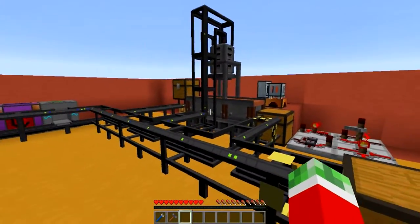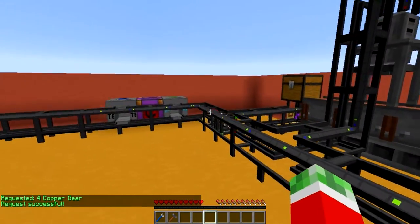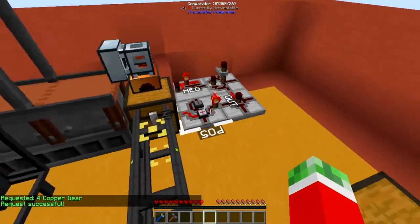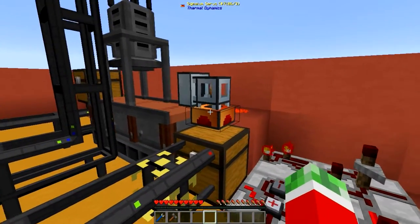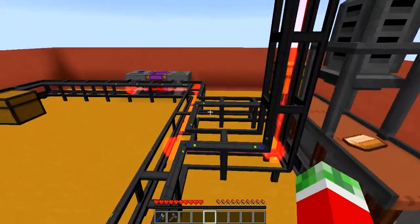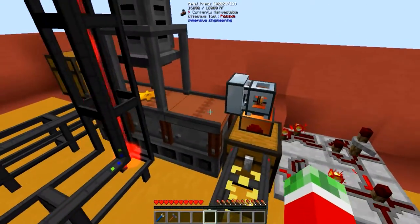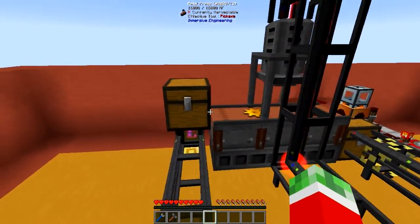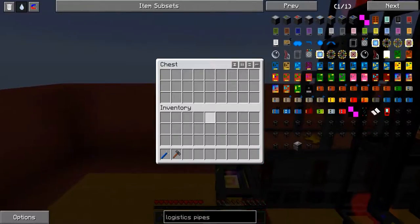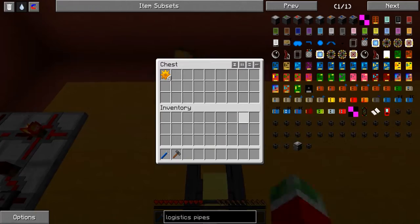This is a pretty cool demonstration, so let me quickly do that for you. As you can see, 192 copper. That's a request for four gears. As you can see, the copper is sent to here. The comparator will invert, this thing will toggle over, this will unlock it. As you can see, power is flowing through. The copper is being sent through it. At the same time, the next pulse is being sent over. The copper is being put into the metal press. The metal press will do what it's supposed to do — put the gears automatically into the chest, which has the crafting pipe. And then it will be automatically sent to the requester.